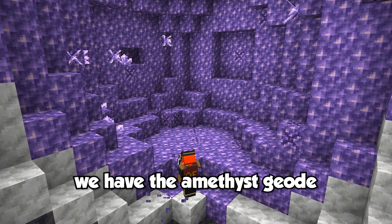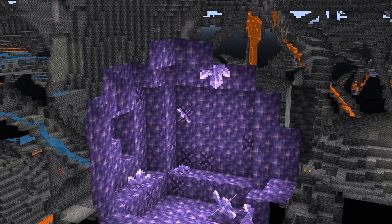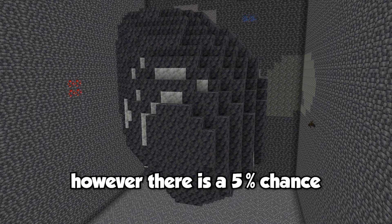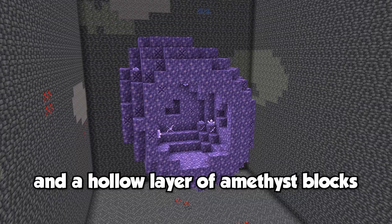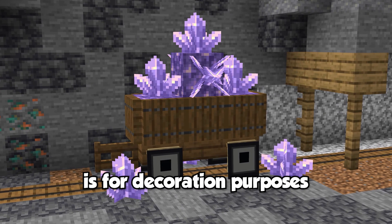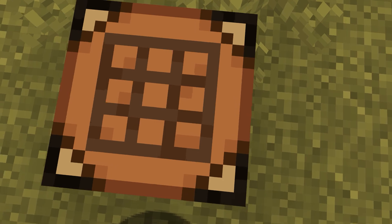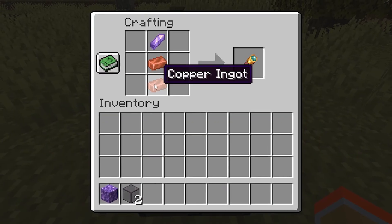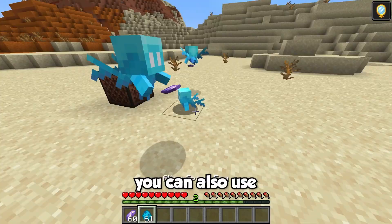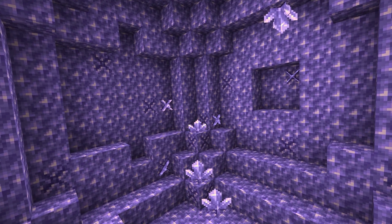Digging down toward our next structure, we have the amethyst geode. This is probably the only structure in the tier list where I'm questioning if it even is a structure, but according to the official Minecraft wiki, it is. Amethyst geodes are a terrain-like structure found underground in the overworld. Most geodes spawn with a crater that exposes the inside, though there is a 5% chance it spawns fully intact as a sphere. Geodes consist of three layers: an outer layer of smooth basalt, a middle layer of calcite, and a hollow layer of amethyst blocks. At the current time, the only use for these blocks is decoration. However, mining the amethyst clusters yields amethyst shards, which have a few unique crafting recipes — including tinted glass blocks, the spyglass, and they can also be used to duplicate allays. The amethyst geode is borderline F tier for me, but since it has some cool decoration blocks and introduces new items and mechanics, I'll bump it up to the meh tier.